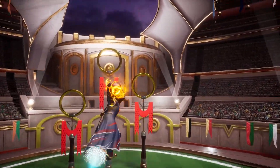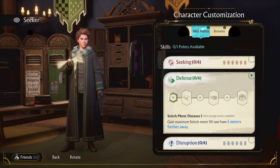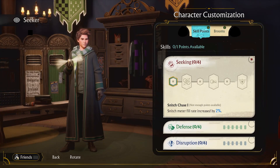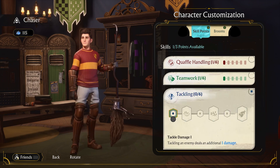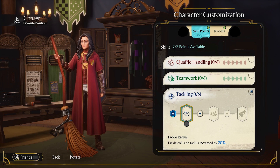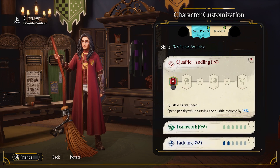But getting there won't be easy. Fortunately, the further you progress in Quidditch Champions, you can improve your character's build-outs to tailor your playstyle in ways that are unique to you. Throughout your journey, you'll earn skill points with which you can boost your stats and gain special moves to craft your perfect approach for each position.